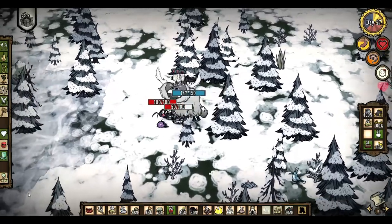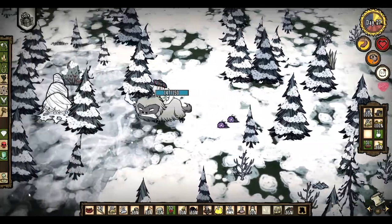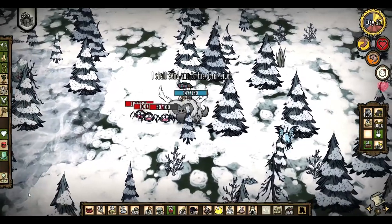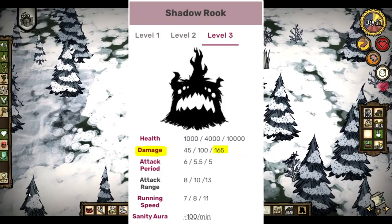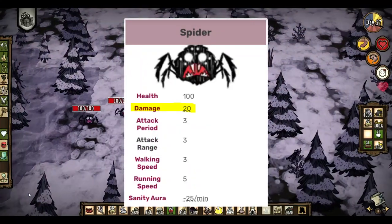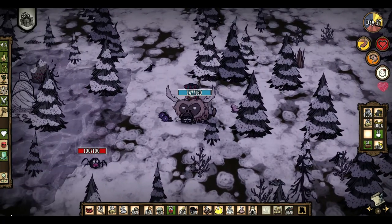In order to increase your beefalo's tendency towards ornery, your beefalo has to either inflict damage or take damage. It doesn't matter how much damage your beefalo takes or dishes out — what matters is the number of times it does. For example, getting hit by something big like the level 3 shadow rook will increase the ornery tendency just as much as getting hit by a spider. The same applies to damage dealt: one hit on a boss counts the same as one hit on a butterfly.